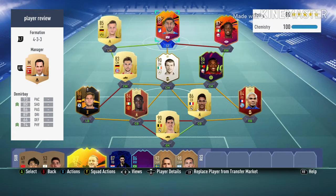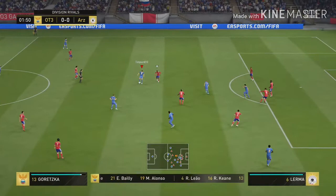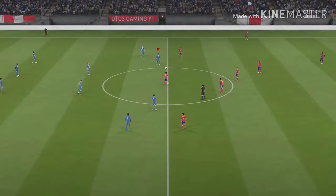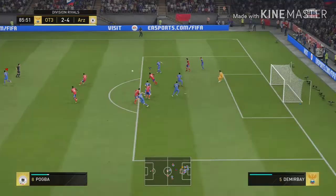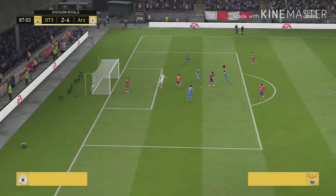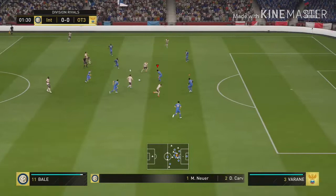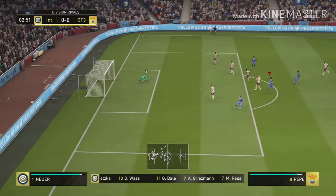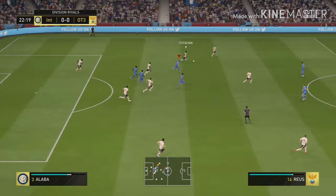Into the first clip: Leo paces up to the edge of the box, gets it to Demirbay, and he shoots — going top left but sadly gets blocked, then Leo finishes. The main point about this card is his passing — a really nice ball through to Pepe, who gets it back to Demirbay, and he puts it in the top left corner. Again, Kean gets it to Demirbay and he threads another amazing ball on his weak foot to Pepe, who cuts back.